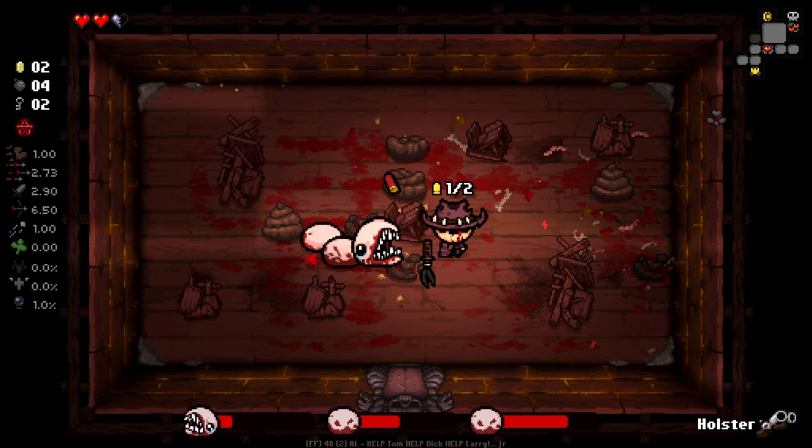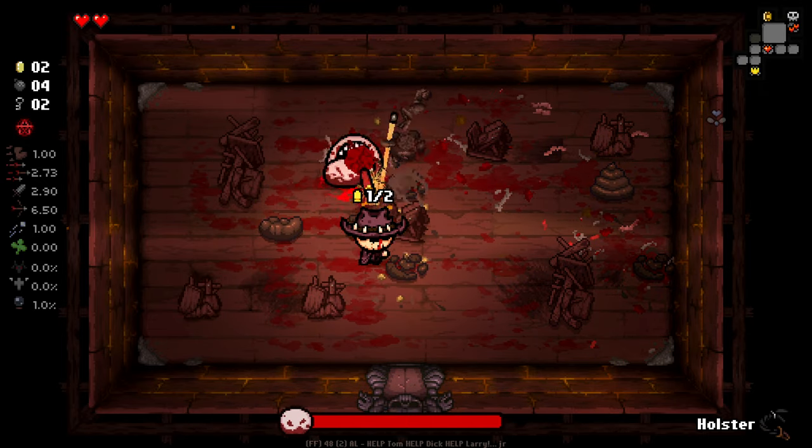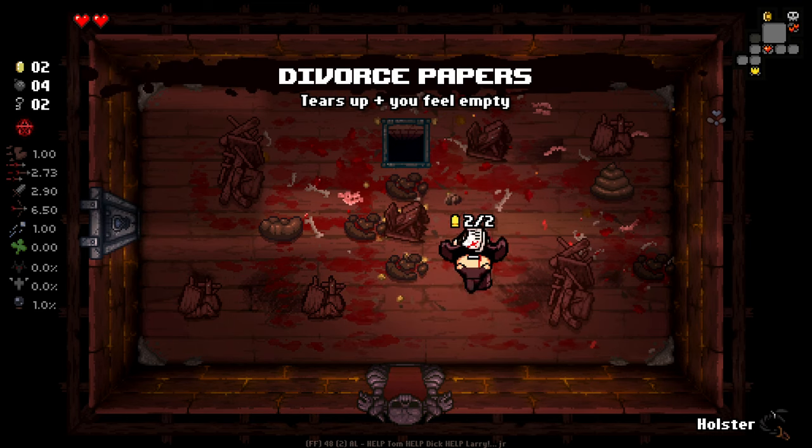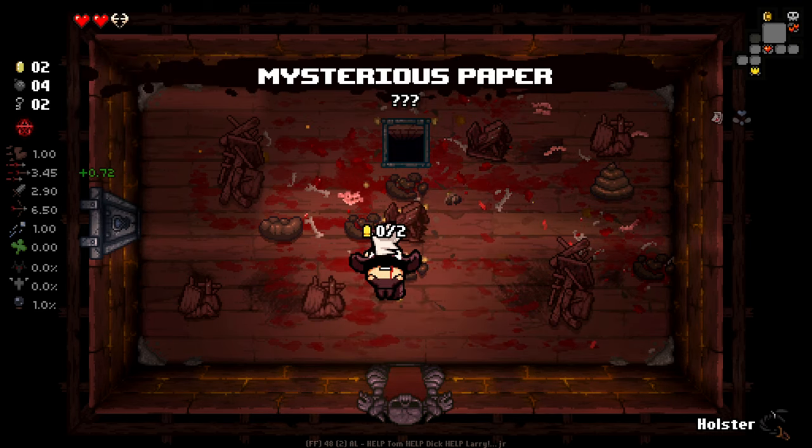Basically you get these little radial things underneath the boss and you can just spam fire at them. I lost my soul heart there unfortunately. We did get tears up there, so we can actually figure this out. That fire rate definitely seems to make a difference.